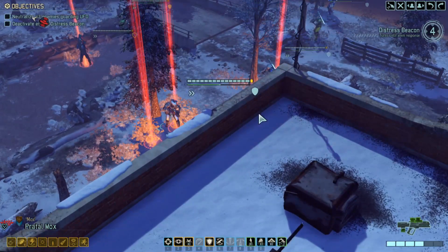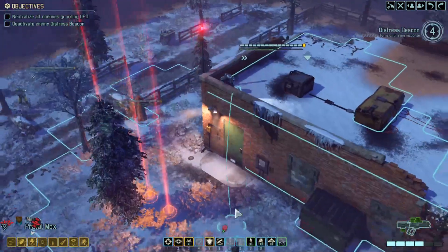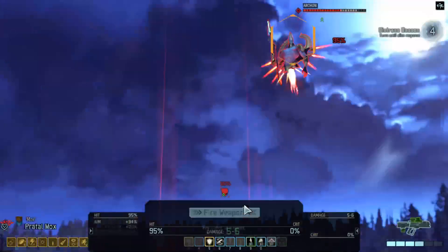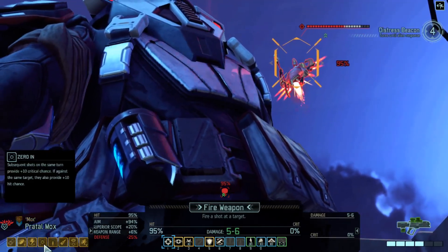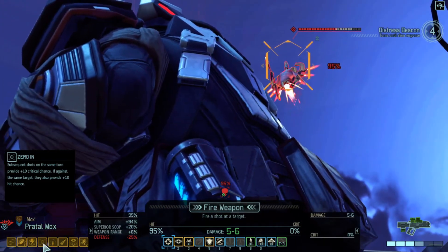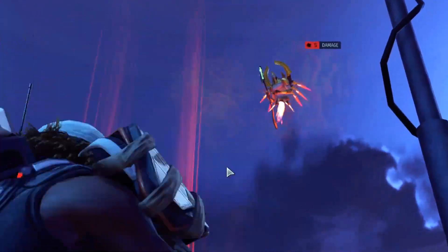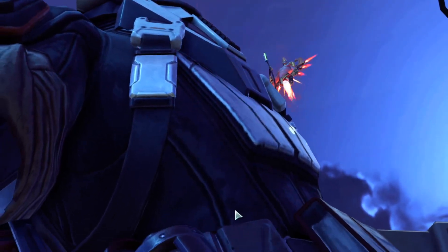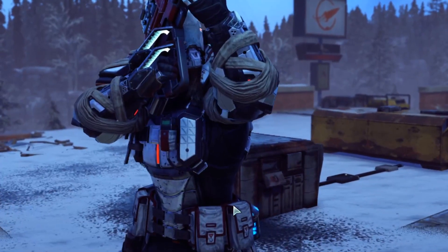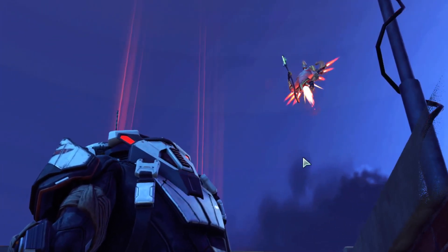I want to move up here to high ground, hoping this is far enough away from those explosives. One, two, three, four — surely that's far enough. This should give us zero cover in, right? Subsequent shots in the same turn provide ten critical chance and ten percent hit chance. Good, first shot. Now we should have a hundred percent — yes, good.